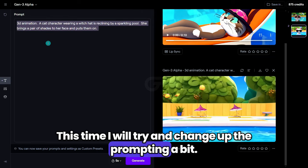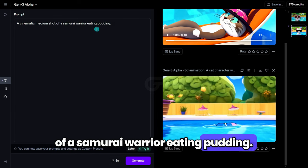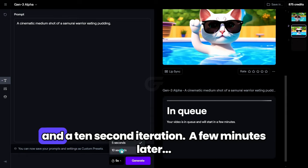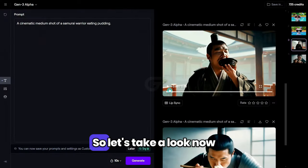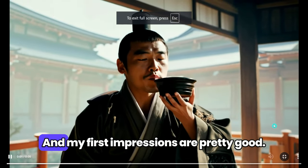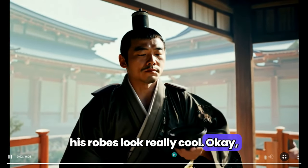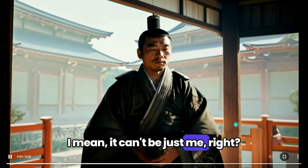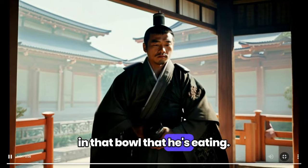This time I will try and change up the prompting a bit. Let's go with: a cinematic medium shot of a samurai warrior eating pudding. Pretty straightforward, right? Let's give it a whirl and see what we get. This time I'll make both a 5 second iteration and a 10 second iteration. A few minutes later — looks like it's ready, so let's take a look at our samurai warriors, shall we? We'll start off with the 5 second one. My first impressions are pretty good. I really like the background, and his robes look really cool. But that right hand of his is looking kind of questionable, and is he actually eating the bowl? It looks like he's taking an actual bite out of that bowl, but I guess there could be pudding in there. It's a little bit questionable.